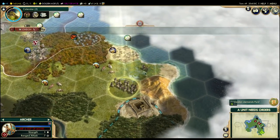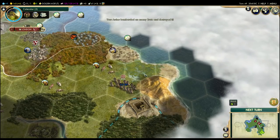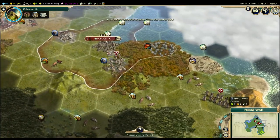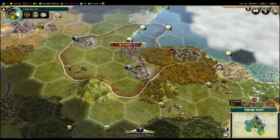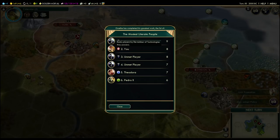This archer will finish that fool off — they moved into the marsh so they take even more damage. Experience points, culture — great stuff. We're actually going to get our next policy next turn, which is going to be really good. You can see our happiness did go down because we settled an extra city.